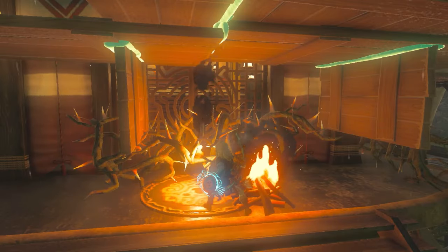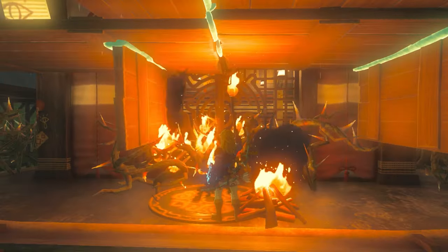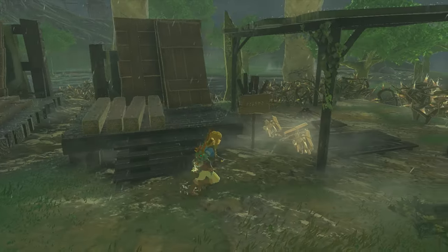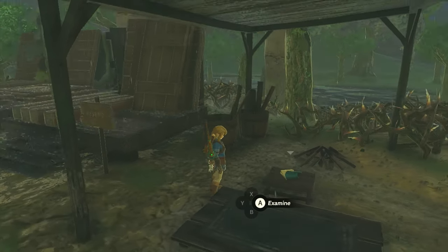Once you have your shelter made, you can either lob a fire fruit in there, fire one with an arrow, or try swinging a weapon that has fire properties. There's actually another shelter in this area that has a bunch of wood you can start a fire with as well, if you have some extra flint on you.